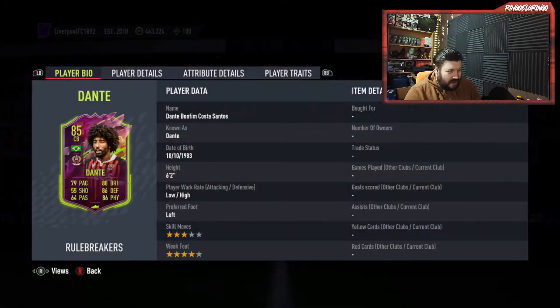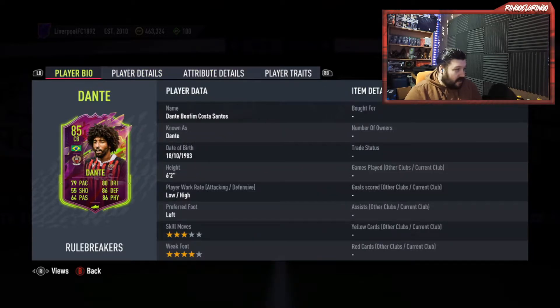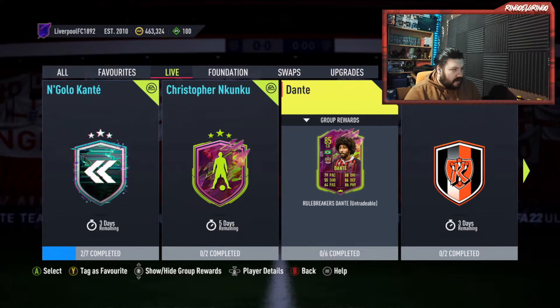A Brazilian player with 83 rated squad and 75 chem, an 84 rated squad with 70 chem, and then an 85 rated squad with 65 chem. He has got a massive increase for his pace — I think Dante's normal pace is around about in the 40s, so that is, well, that's terrible, let's face it. But this card actually looks really, really decent — low/high work rates, 3-star, 4-star.